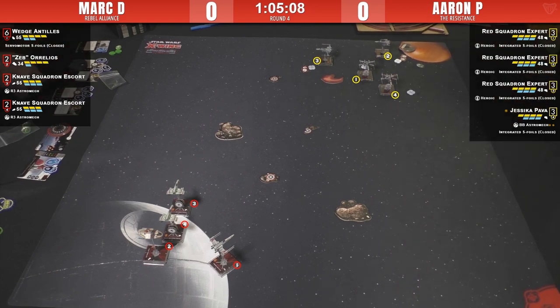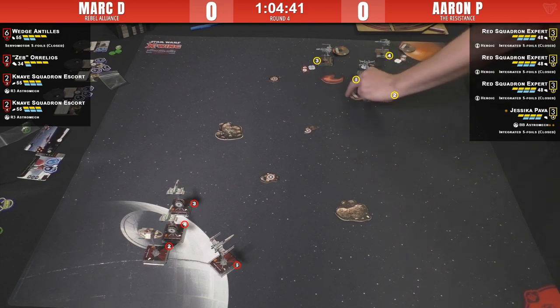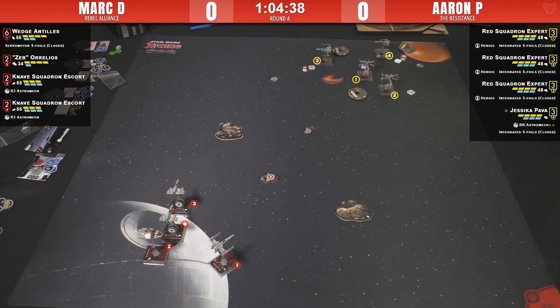If Mark really wanted to get cheeky he could bring his E-wings out along his board edge, but then they risk being caught out by themselves in a bad position. That would take at least three turns to get an E-wing back into the game. The Knaves are not quite as durable as the T-70s — they don't have the extra agility die, and shooting at lower initiative value with one less agility can make a big difference.